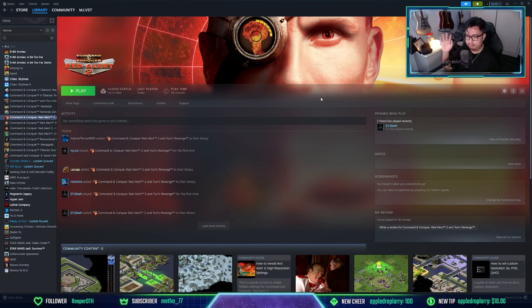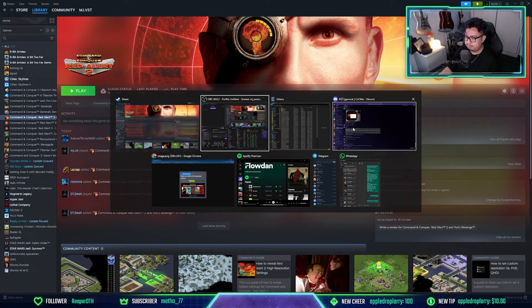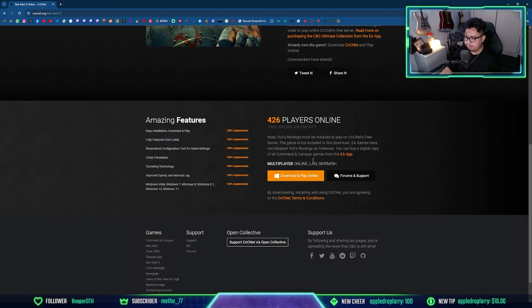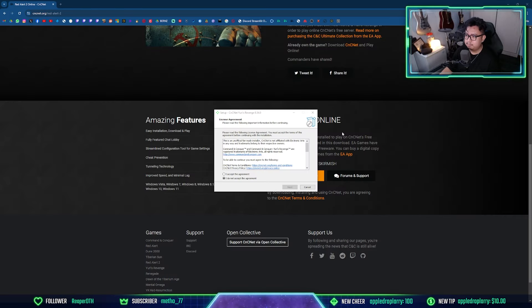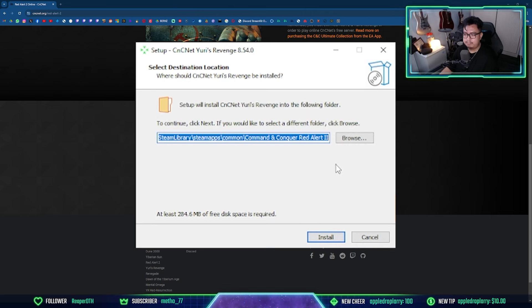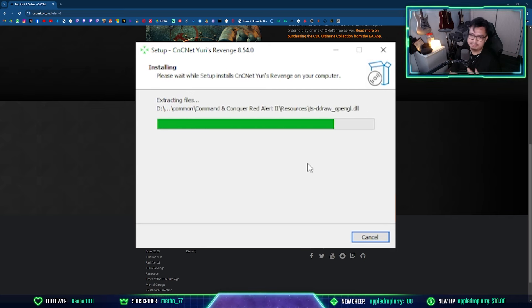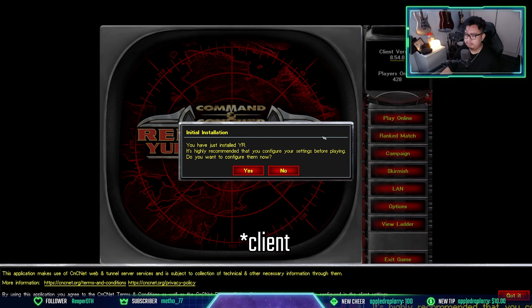The first thing you need to do is install CnCNet — there's a tutorial linked in the cards. Just search CnCNet, click RA2, and you'll be able to download the launcher. I already have it installed. Double-click the installer, click agree, then accept. You'll need to select your RA2 game folder, which is usually in your Steam library under Steam Apps, Common, then Command and Conquer Red Alert 2. Once installed, it will launch the client.